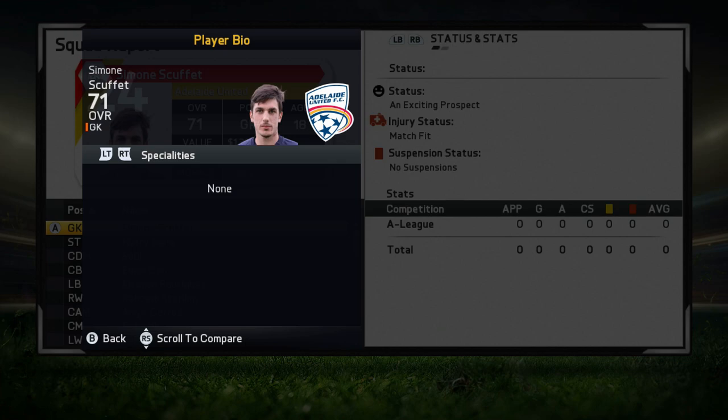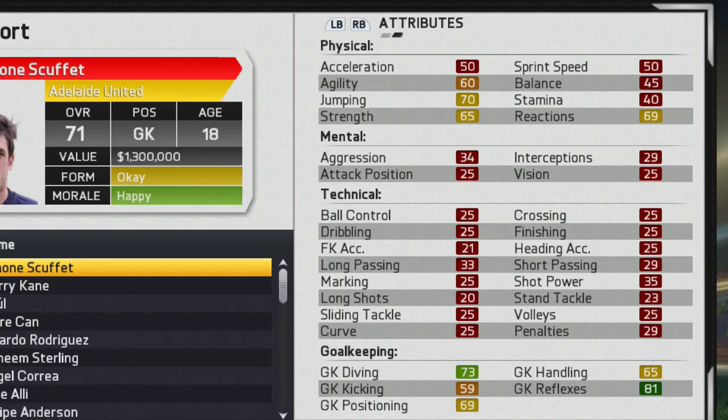No traits or specialties to start off with. Looking at his base goalkeeper stats, he has some very nice numbers for a 71 overall player. Especially his diving and reflexes, which definitely exceed his 71 rating. His kicking isn't the best, but of the five goalkeeper stats, that's probably the least important.